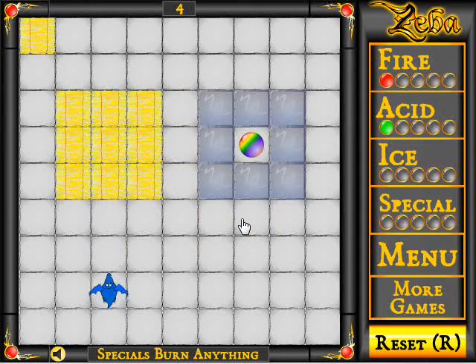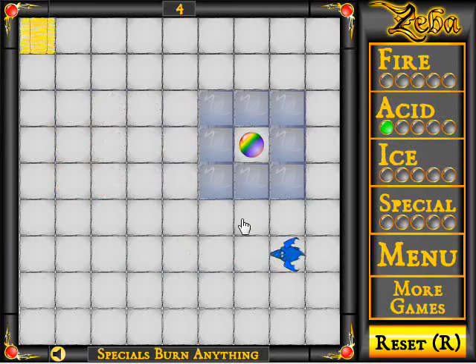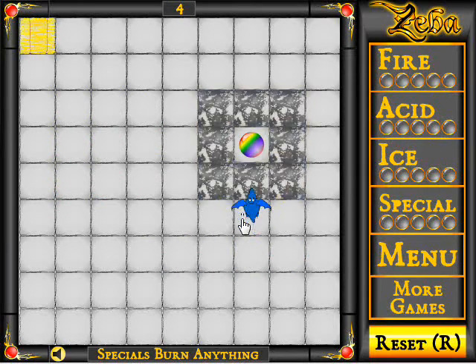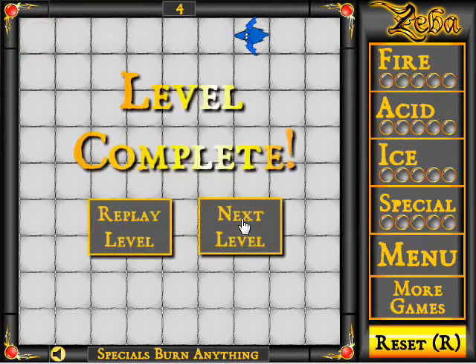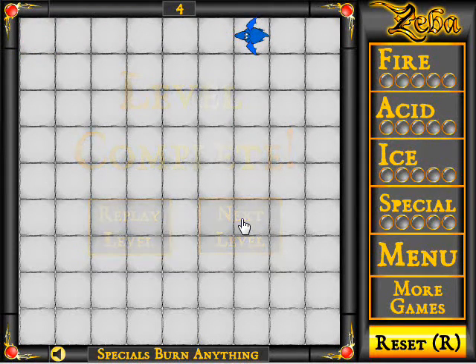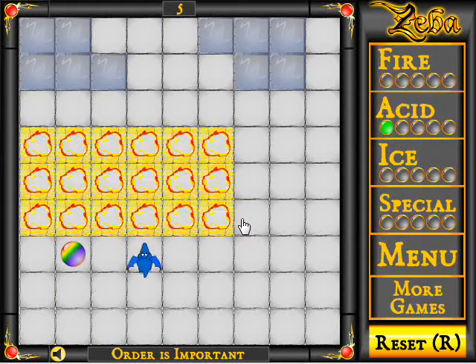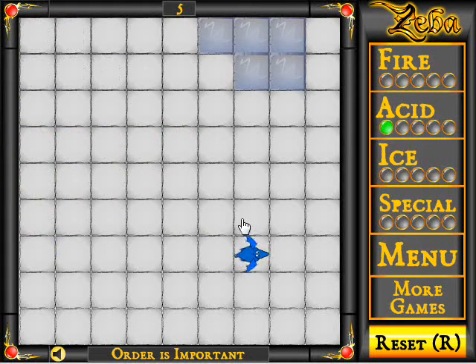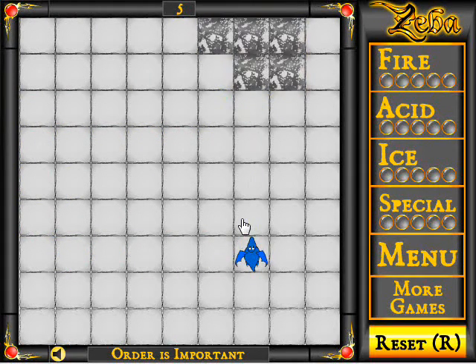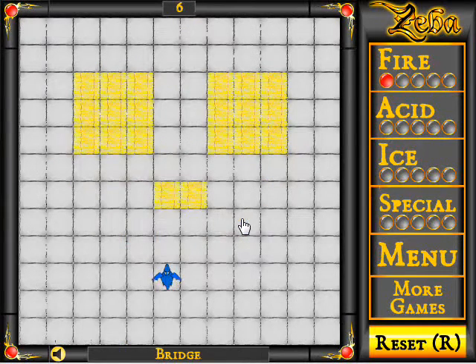It's really just a puzzle game. There's a rainbow one — it's kind of a one-shot thing, but it can destroy whatever it needs to. As it says, specials burn everything. I think a better name would be 'specials destroy everything.' But if you have a special, it will be the next one you fire no matter what — you don't get a choice in that.